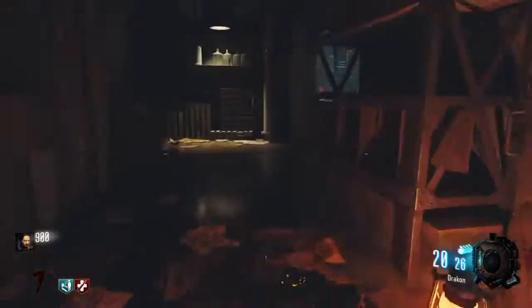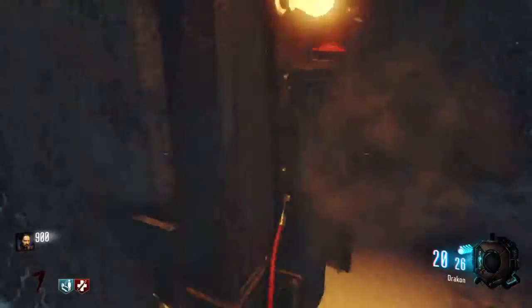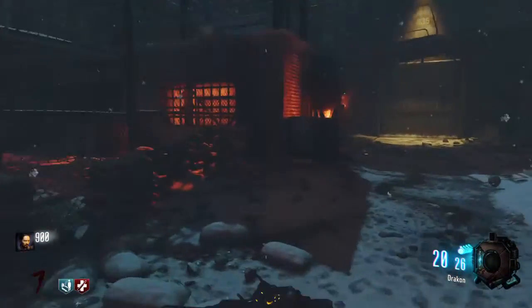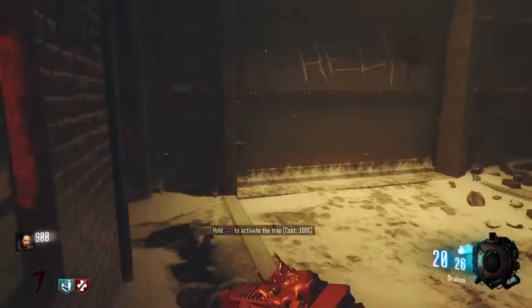Then as you progress through, right here is where the power is. It will bring that down, turn on the Perk Machine, and allow you to link up the teleporters. Mystery Box spawn spot. Trap. Trap.